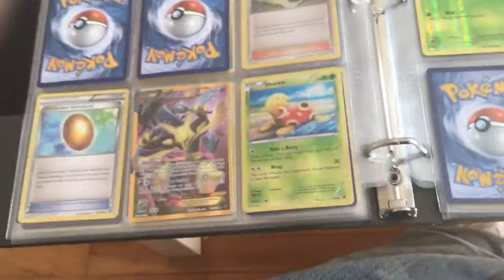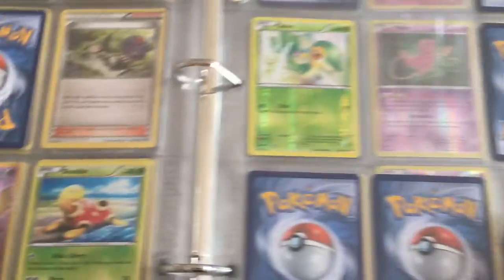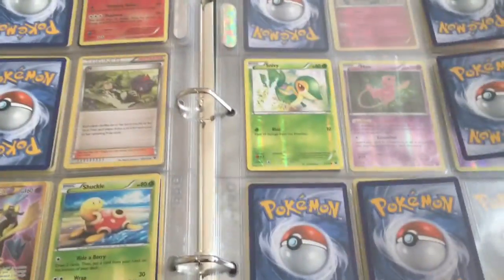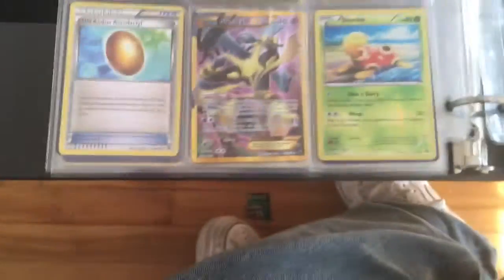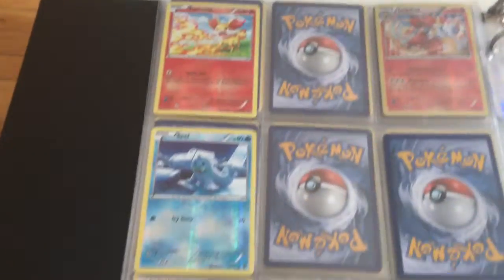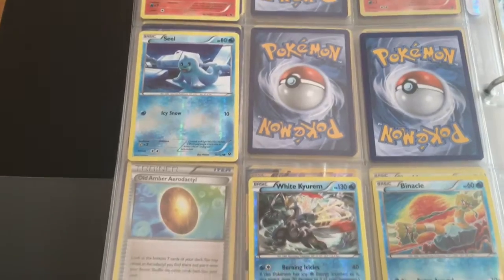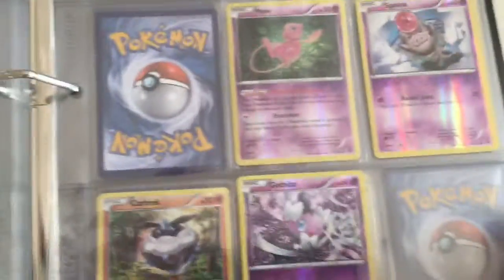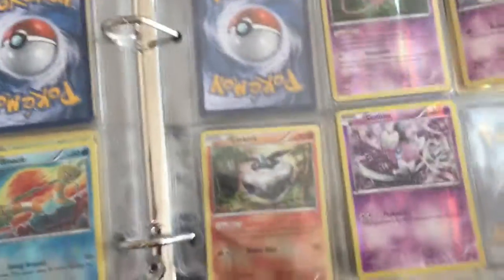Now we're starting the Reverse Holos. I'm not going to tell you which ones I'm missing here because I'm missing a lot, but you guys will get the idea. We have Snivy. We have Shuckle — we need Shuckle in the Regular set, but we have Shuckle in the Reverse set. We have White Curium in Reverse — that is a Reverse Rare. And we also have Mew in Reverse, which is actually worth more than the Holo card, which is nice.